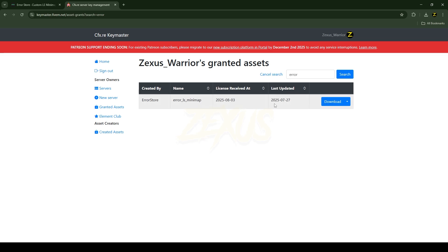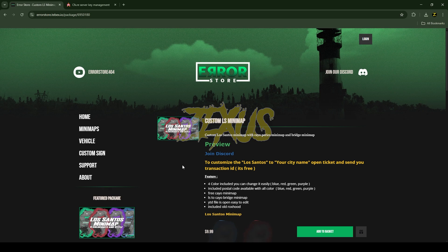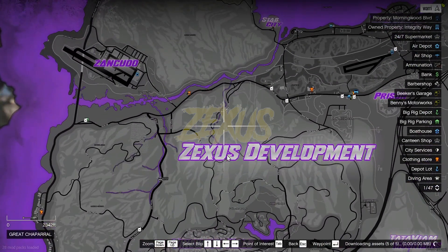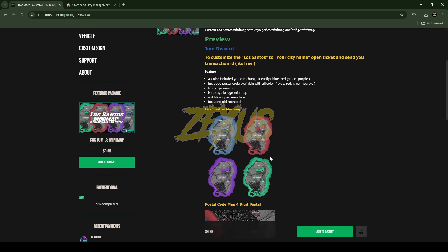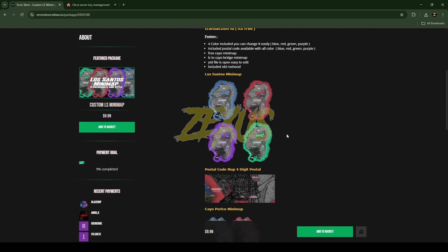If you want to customize the map name from Los Santos to a custom name, you just need to join their Discord server, create a ticket, and provide your transaction ID. You can then request a custom name, which is absolutely free.